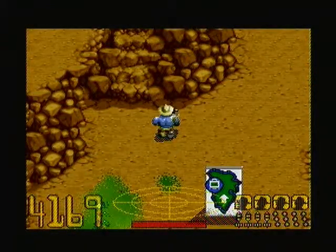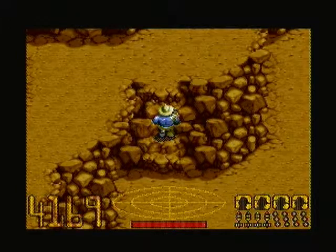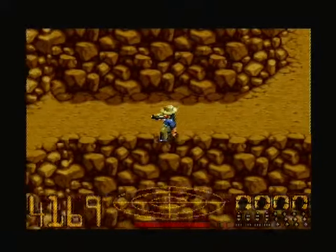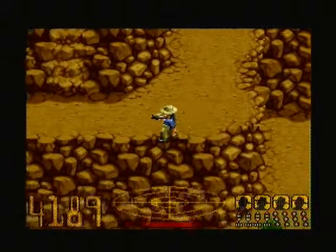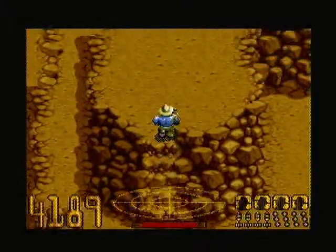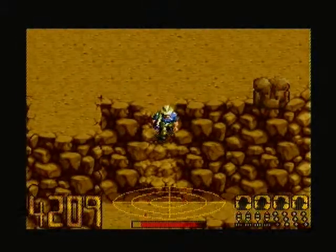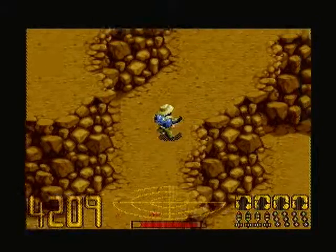Now we've got to head back across the mountainous area - we're going to go back to the visitor's center, because now we have Dr. Wu's card and we can do something there that we're going to need. Oh God, I thought he killed me! Breathe, breathe. Everything's fine, no need to worry. And there's going to be another one right here - yep, I knew you were coming. I know your game, Mr. Velociraptor. Oh, those boulders!